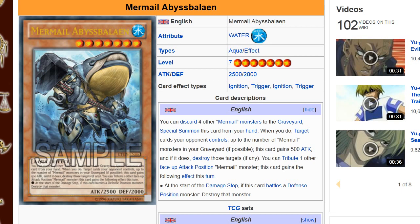You basically use your whole hand for him. You discard four other Mermel monsters to the graveyard and then special summon this card from your hand. When you do, target cards your opponent controls up to the number of Mermel monsters in your graveyard if possible. This card gains 500 attack, and if it does, destroy those targets. You can discard all the Atlanteans and pop any defense position monster before you go for your OTK. I mean, Meglo plus Diva is already game.